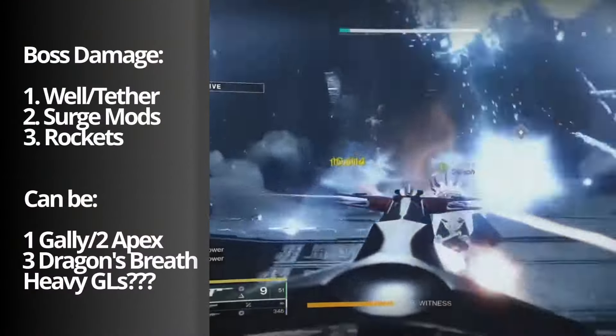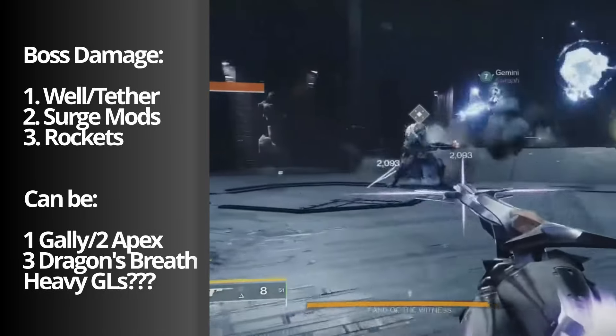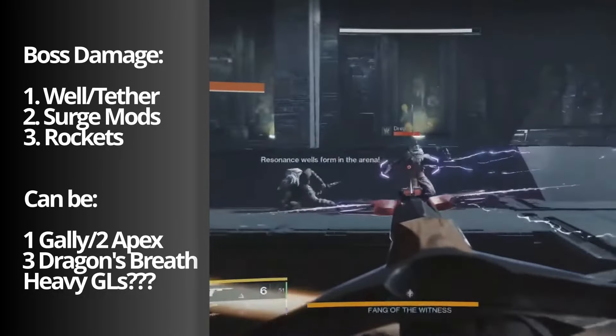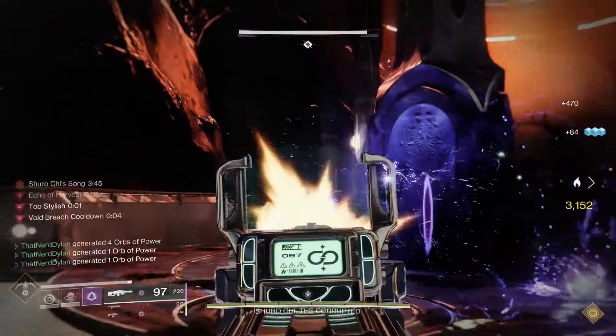For boss fights, it's pretty simple. Make sure to pop your Well, get a tether on the boss, and then burn them down with your rocket launchers. Ideally, you're going to want to have one Gjallarhorn player and two Legendary rocket launchers, but if you'd rather prefer something like Dragon's Breath, that's also a great option, especially if your whole team has the catalyst.